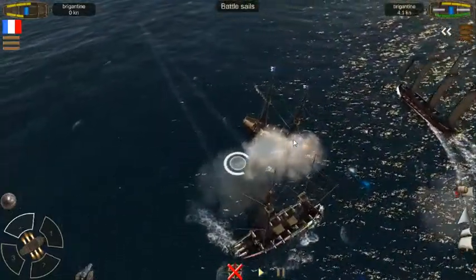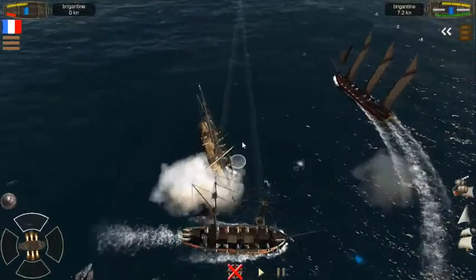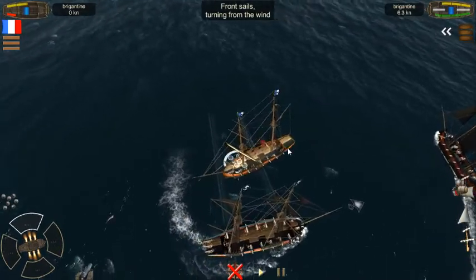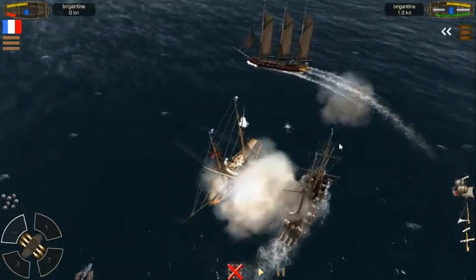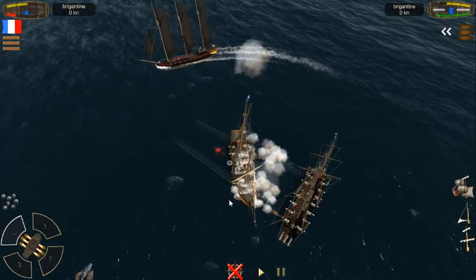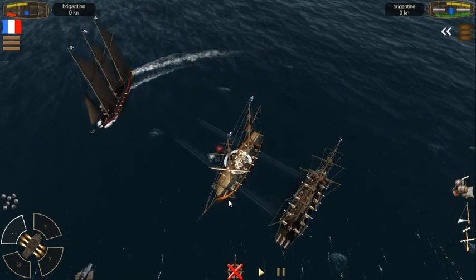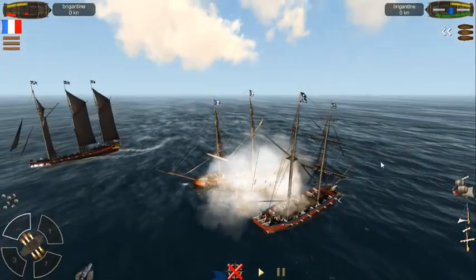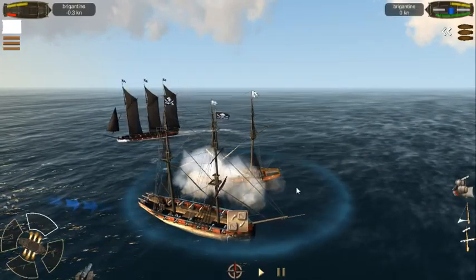We're cutting across her bows and switching to grape shot — the ship is definitely damaged enough for it. We cast anchor right here and take another broadside, but it looks like we shot off one of her cannons in return. We wait for her to reload since we've shot away most of her crew — it'll take them a while. One more broadside and we have captured the ship!